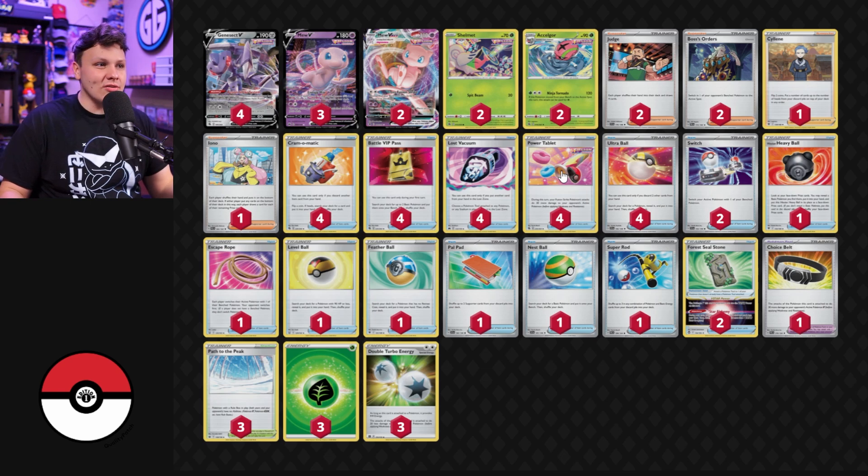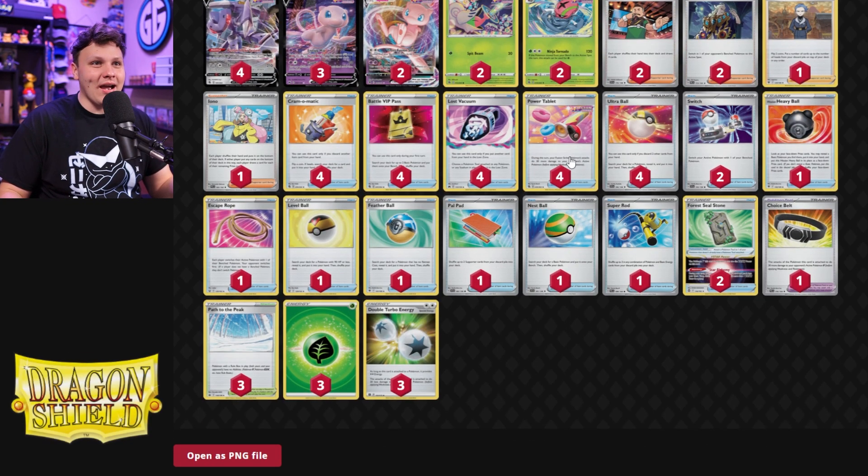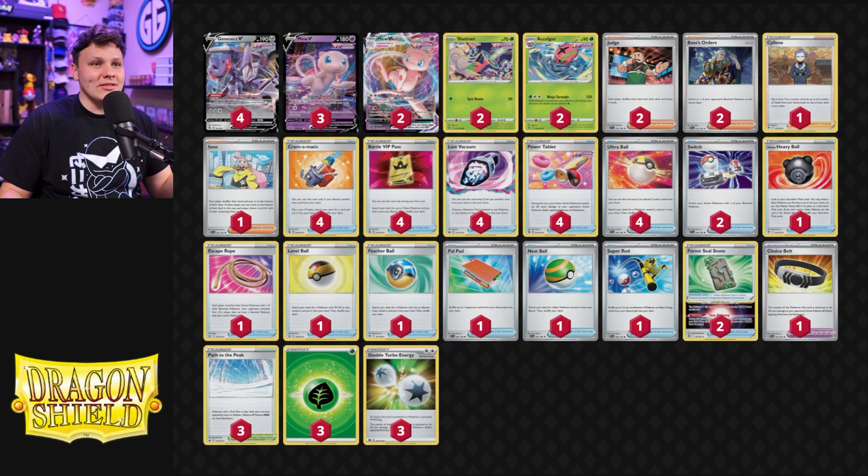Sometimes you just got to play some Power Tablets early. Sometimes you got to Cram one, sometimes you got to Ultra Ball one, sometimes you just play one so you can draw more cards with Genesect. We can't just always conserve them. The Cyllene being able to recover Power Tablets, or the Pal Pad to recover the Cyllene to recover the Power Tablets, can be a really strong play to make sure we're getting those one-hit KOs on the Charizards.